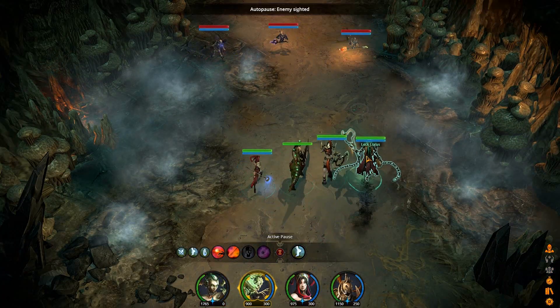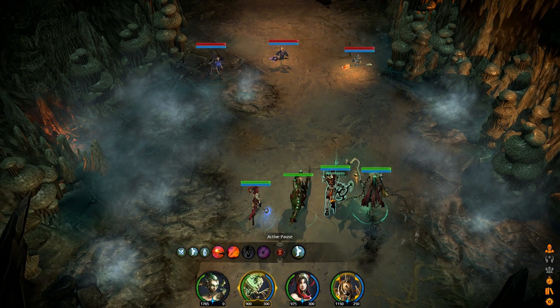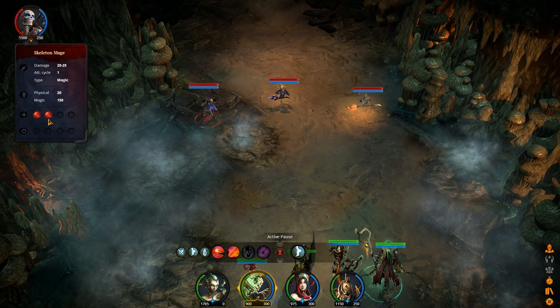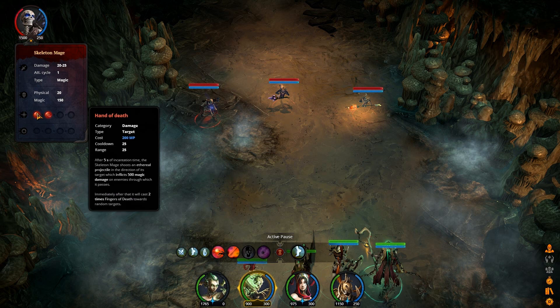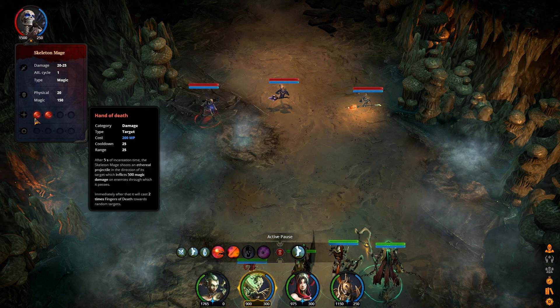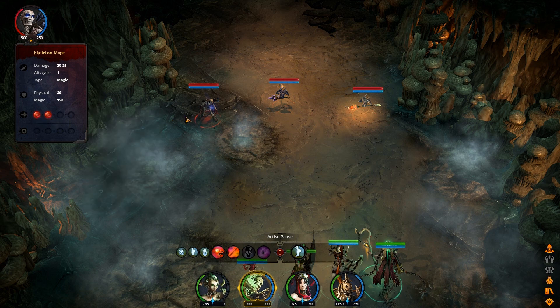In the preview build I get access to two brand new characters - this first one right here, Lechloris, and then further down the road I get access to a ranged physical damage dealer. I'll probably do another video to show you more combat, a couple of boss fights, and then that additional unit. Let's take a look at what we have right here: we've got a Skeleton Mage with Fingers of Death and Hand of Death - both projectiles that pass through targets and deal pretty massive damage, so you've really got to pay attention when you see him starting to cast.